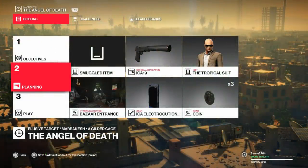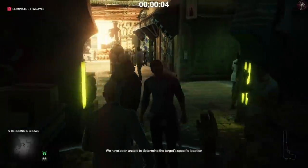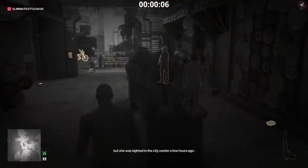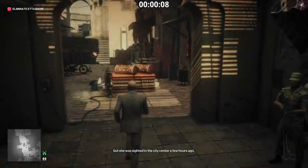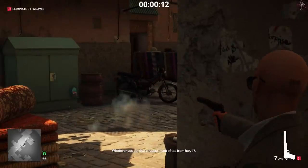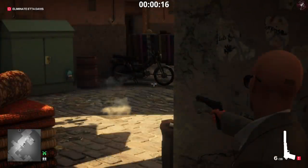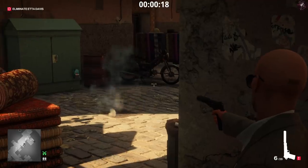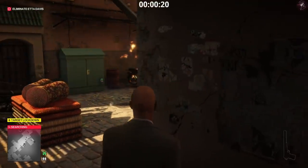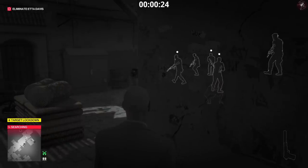For method two, we're going to be using the electrocution phone, and that is the only item we're going to need. This method is going to show that the phone isn't overpowered at all. First things first, we need to blow up this bike. We shot the petrol tank right there and then we exploded it. That's going to cause a target lockdown and she's going to run straight to the cafeteria area.